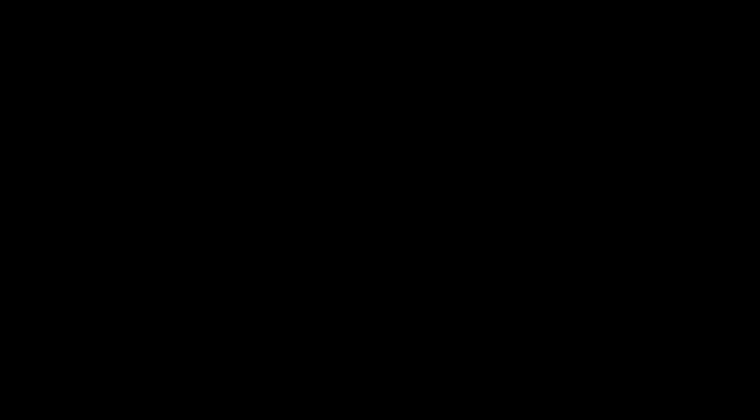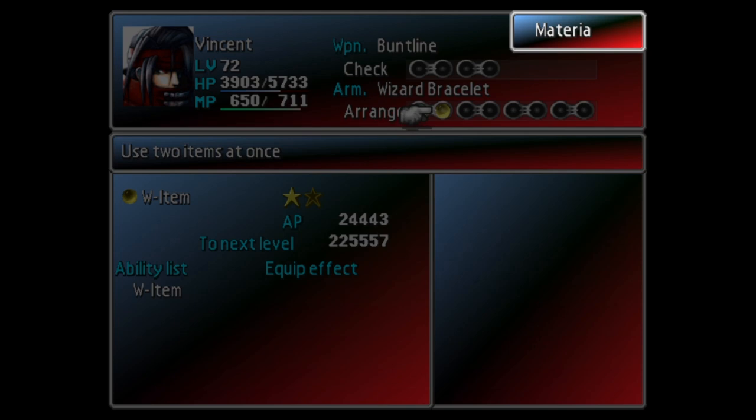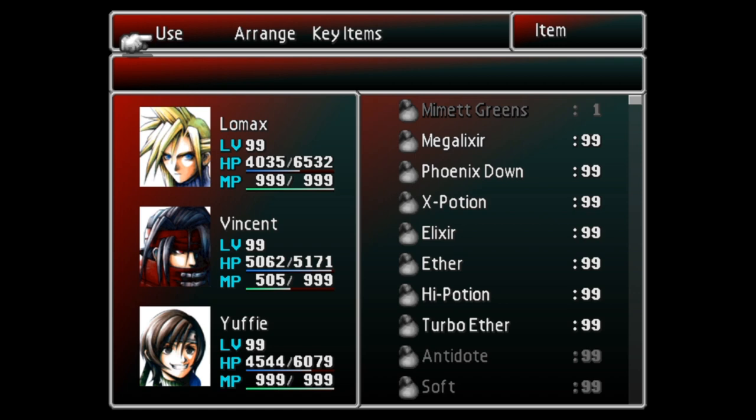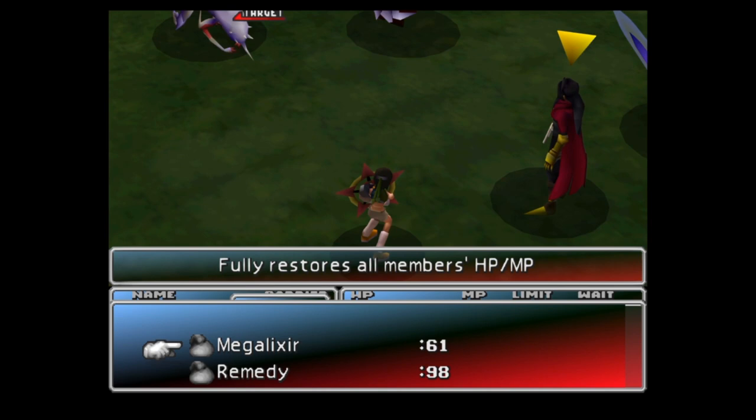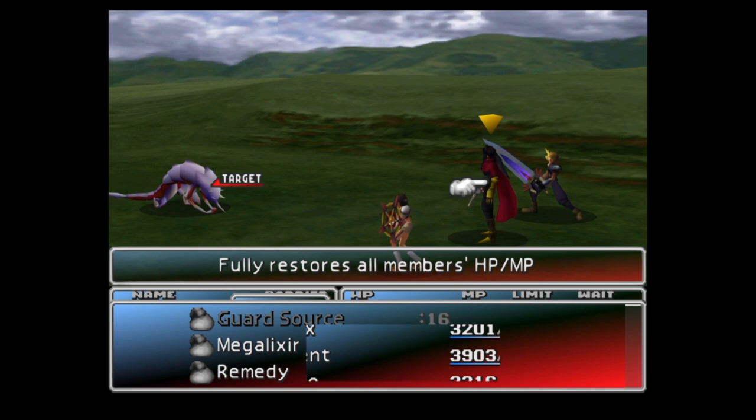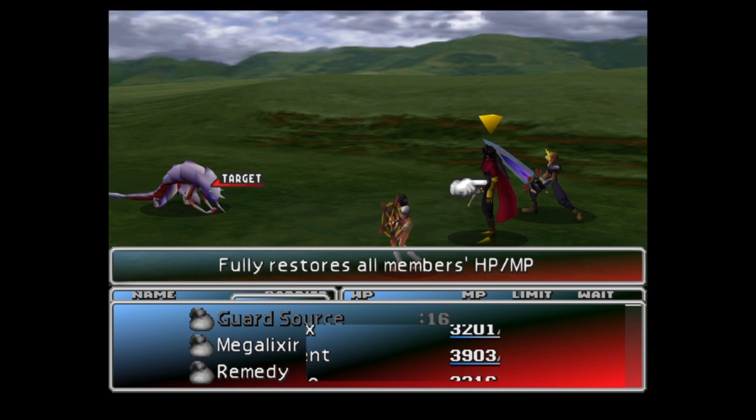Let's recap the morph technique briefly: equip Yuffie with the Conformer and give her morph materia; equip your other party members with Demi; equip any party member apart from Yuffie with W-Item; organize your items so your dummy item is in the uppermost slot and your usable item is in the second slot; make sure you have no sources in your item list; enter a battle; cast Demi 3 enough times to weaken your enemy; while any attack animation is playing select morph, then quickly select W-Item, use the dummy item, then wait. Once the morphed item is successfully returned, repeatedly select and cancel the usable item — you will see the morphed item duplicating in the uppermost slot.